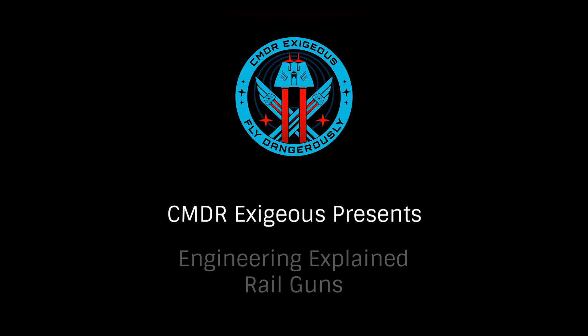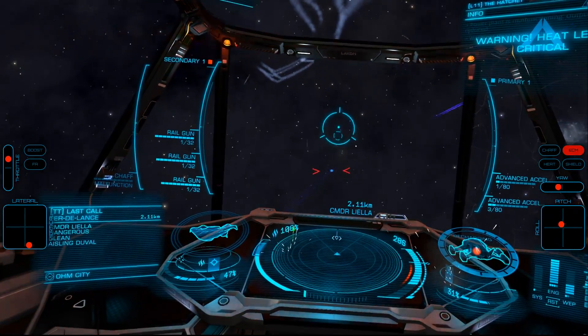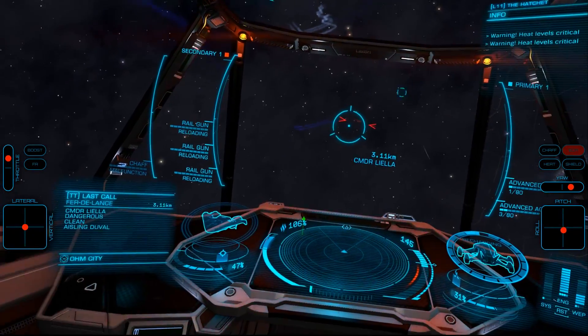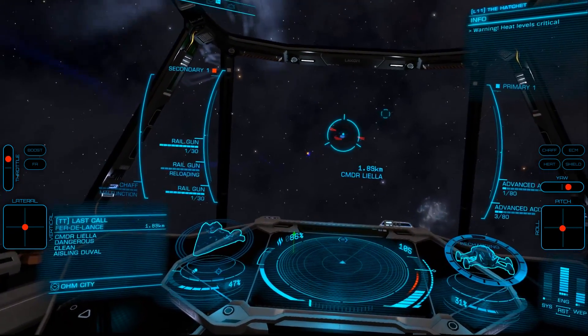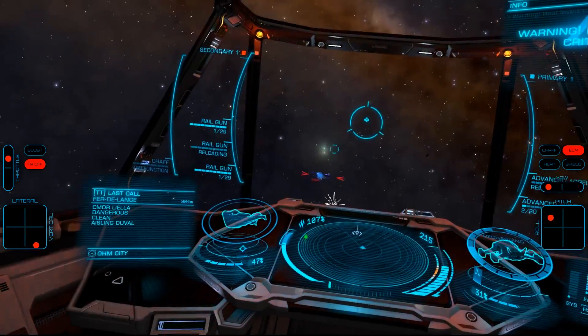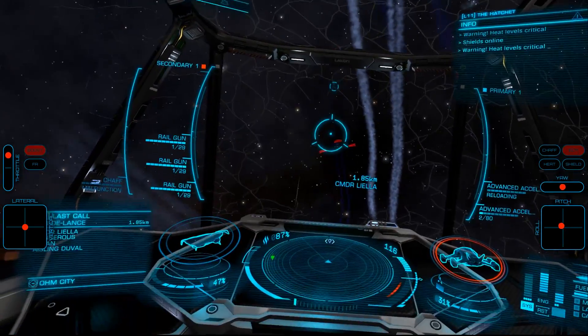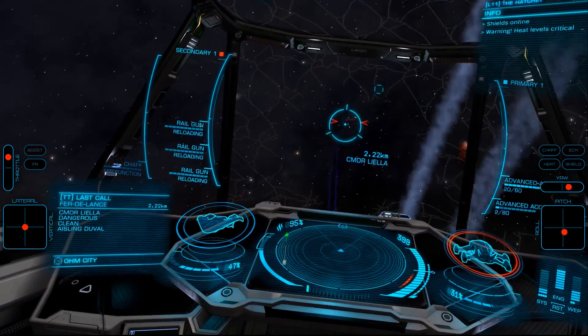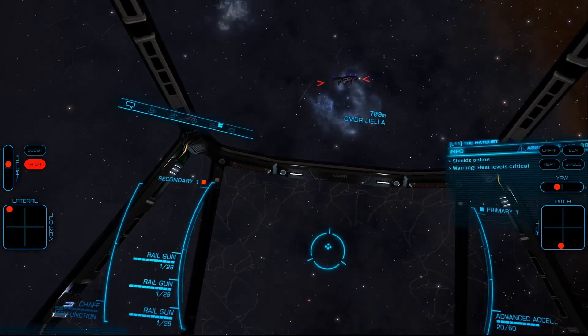Hello, I'm Commander Exegius, and today we'll be looking at engineering railguns. One of the most effective weapons in Elite, railguns are fantastic for both PVE and especially PVP combat. While unengineered they are extremely hot, limiting their usefulness, but once engineered properly you can achieve as much as a 50% thermal reduction. As useful for their experimental effects as they are for their damage, let's take a look at engineering the small and medium sized hardpoints.